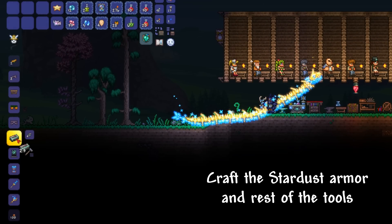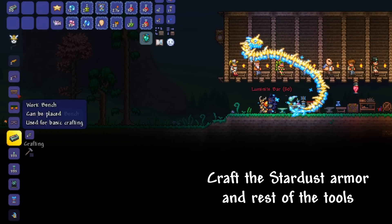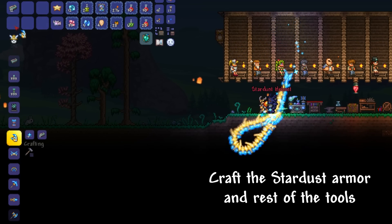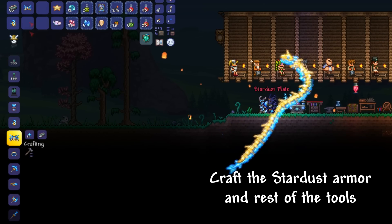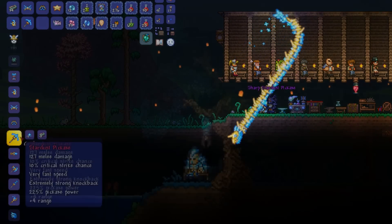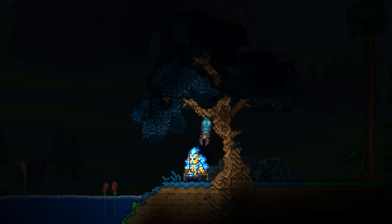Now that the Moon Lord has been defeated, we can craft Luminite Bars, Stardust Armor and the rest of the tools. To be continued…